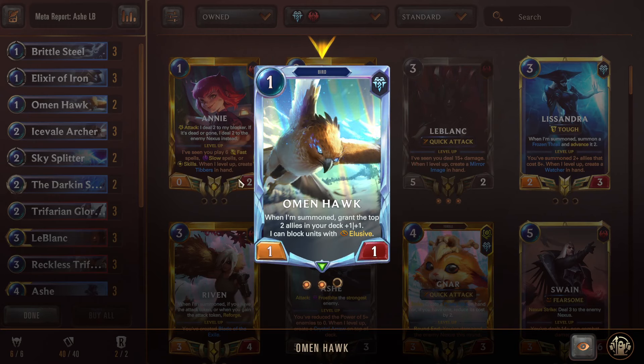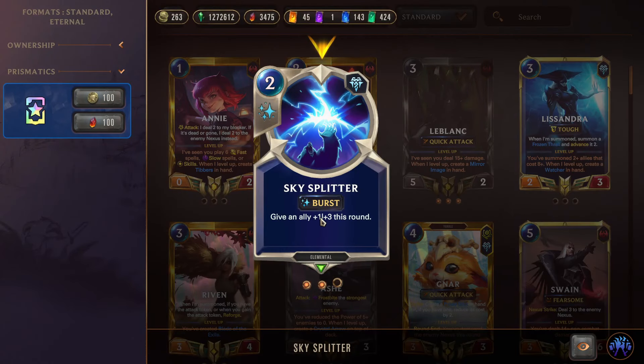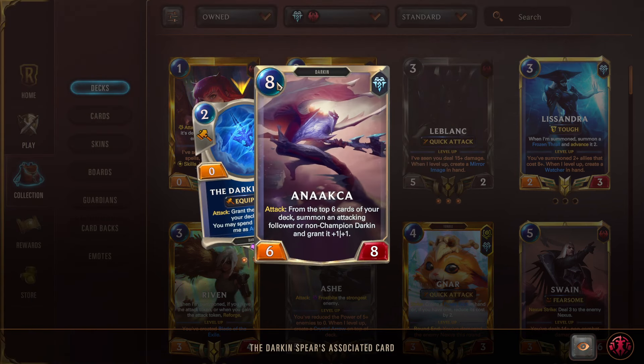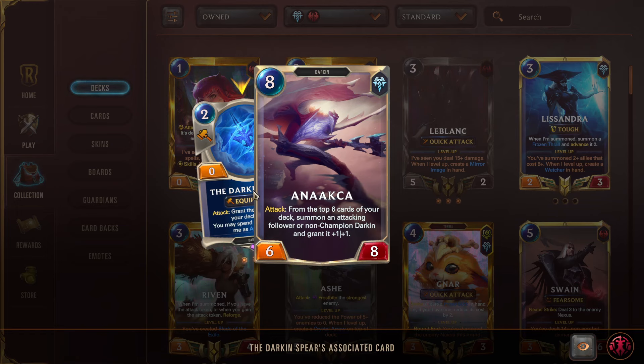Double Omenhawk gives our deck a little boost and is an elusive blocker — great for dealing with Teemo on turn one. Ice Veil Archer provides an on-play Frostbite. Double Sky Splitter for combat protection or spell protection. The Darkened Spear gives two HP to one of our allies — ideally LeBlanc — and on attack call grants the top two allies in your deck +1/+1, similar to the Omenhawk effect. You can play Anaka in the late game as an on-attack-call summon-from-deck unit, and sometimes you can chain Anaka into Anaka for turbo hyrule, or Anaka into the draw card, or Anaka into Tactician for a rally.